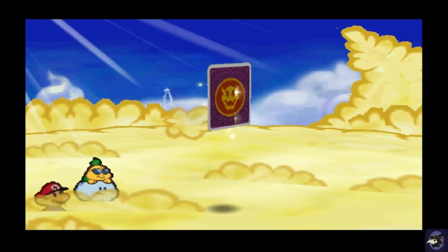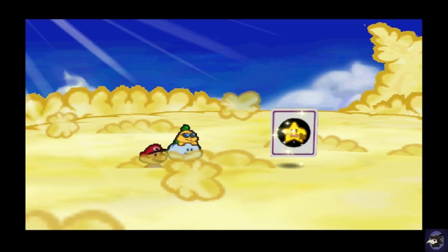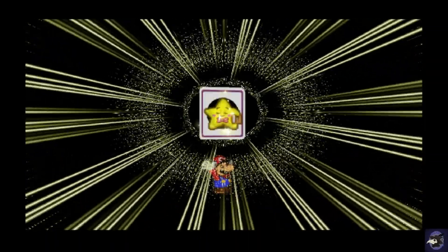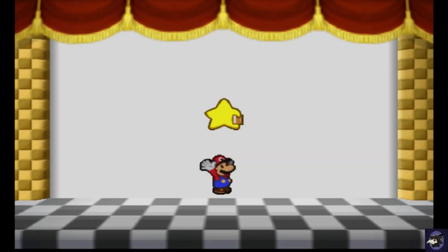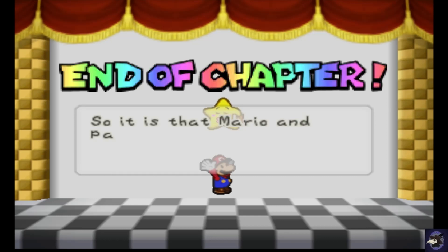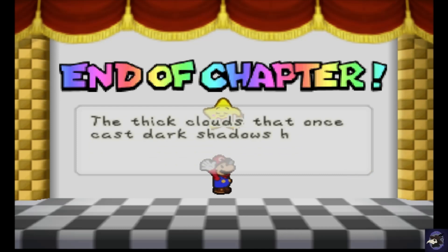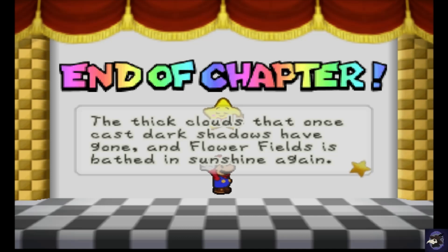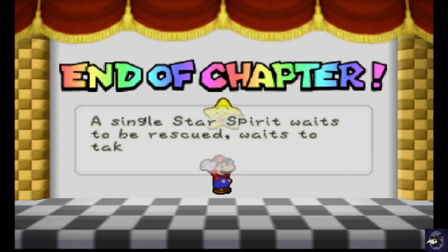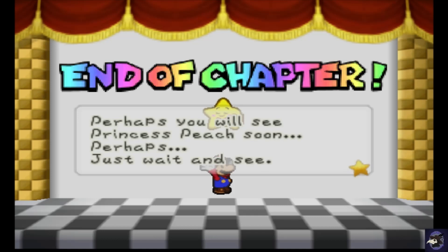Well, it took a little longer than I expected, but we pulled it off. A little dicey, but we did it. Yay — end of chapter! It is said that Mario and Parakarry defeated cruel cloud Huff N' Puff and set free the sixth star spirit. The thick clouds that once cast dark shadows have gone, and Flower Fields is bathed in sunshine again. A single star spirit waits to be rescued, to take its place in the Star Sanctuary. Perhaps you will see Princess Peach soon.